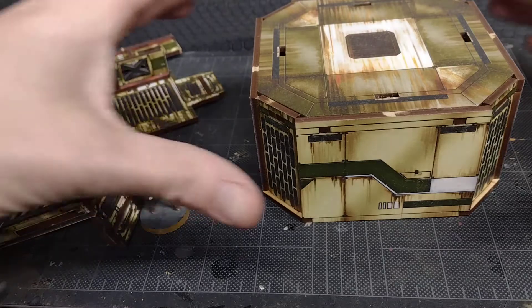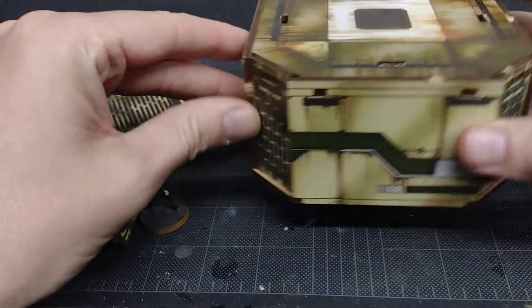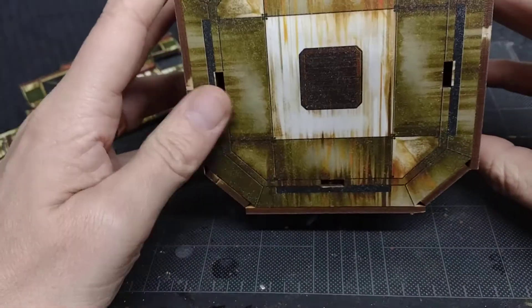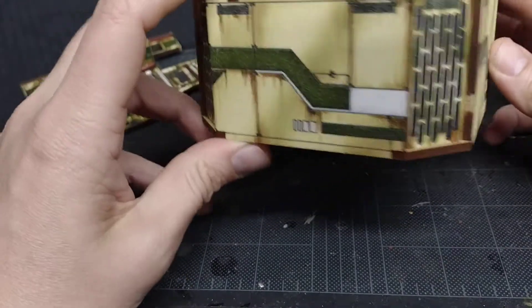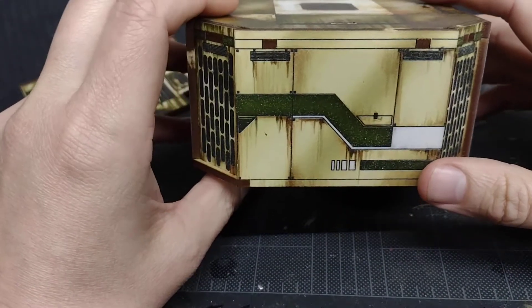These are MDF buildings, as you see here. This is the Ordinary Coer, and they come pre-painted — saves you a lot of time. They come either in this green and beige sort of look, which fits a lot of militaristic factions of different games, or in a white and red, or kind of gray and red.